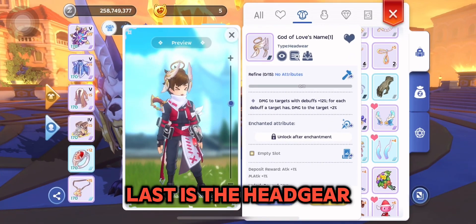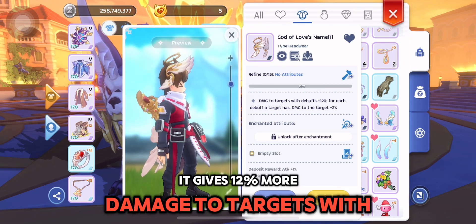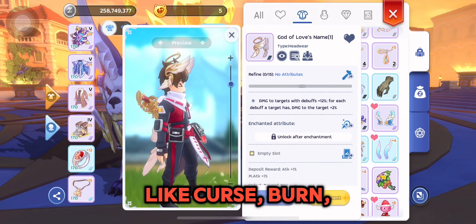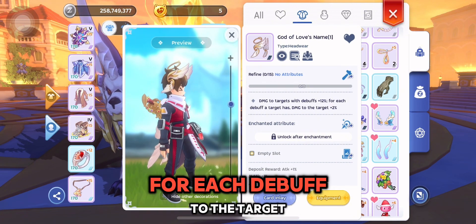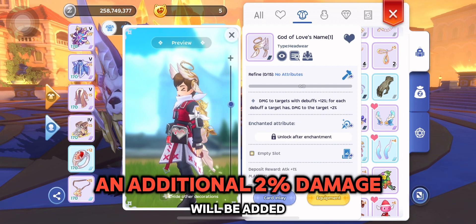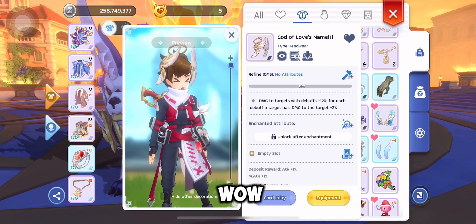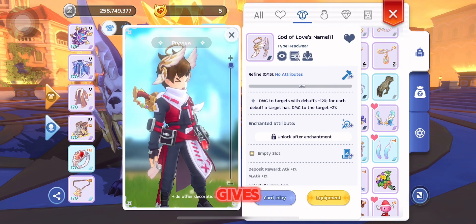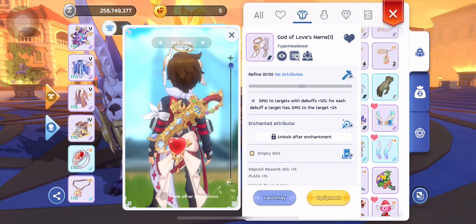Last is the Head Gear God of Love's Name. It gives 12% more damage to targets with debuffs like Curse, Burn, Stun, Freeze, and more. For each additional debuff on the target, an additional 2% damage will be added — stackable! Depositing it in your handbook gives plus 1% physical attack and plus 1% magic attack.